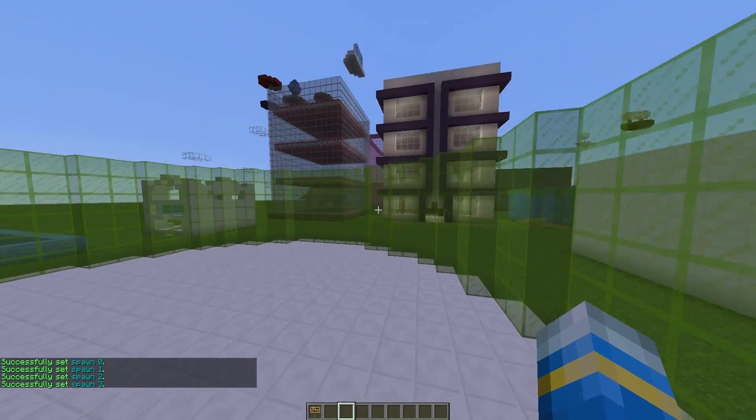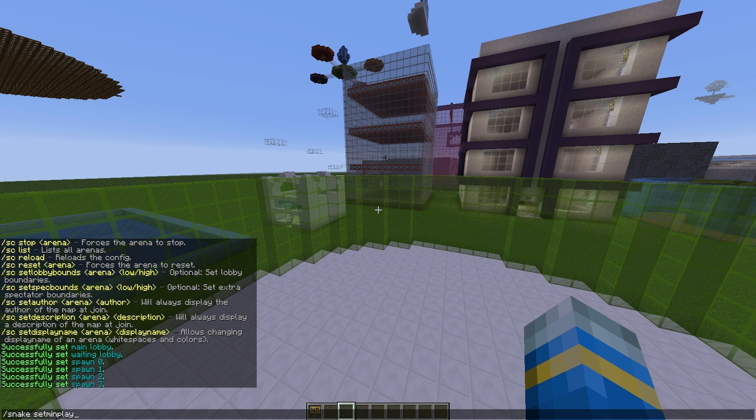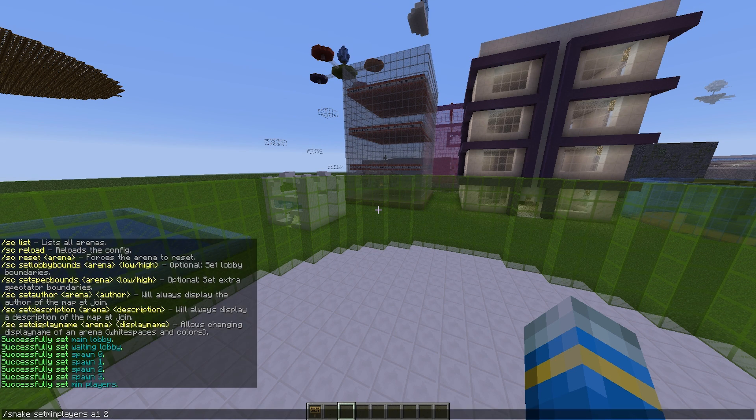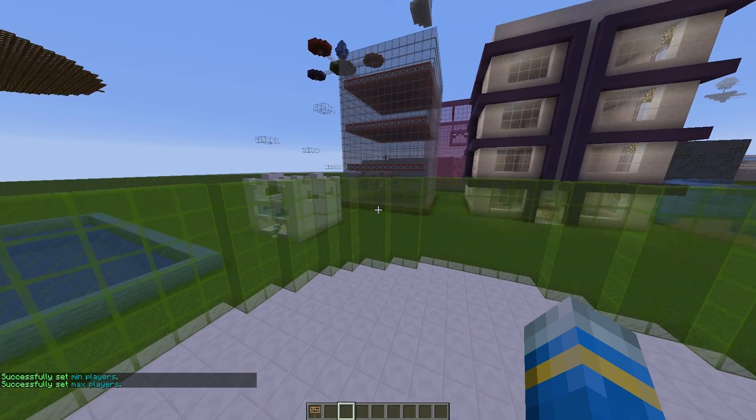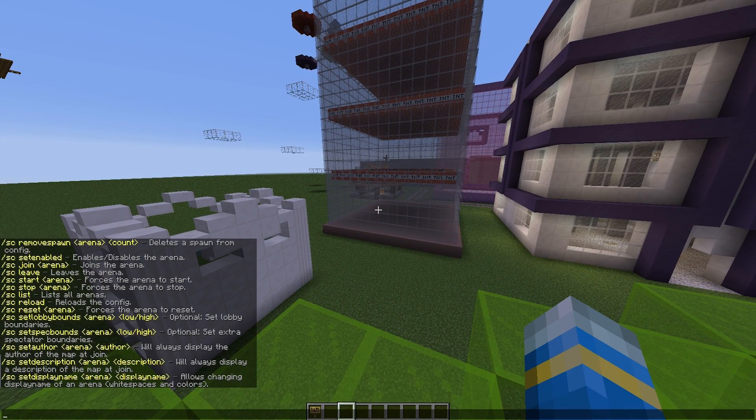I'm going to set 4 spawn points. Once you've done that you can do 'snake set min players' for arena A1 and set it to 2, and you can do the same for max players and set that to 4. If you go back to all the different commands you can see optional commands such as the lobby bounds, spectator bounds, and information about the arena such as the description, display name, and author.